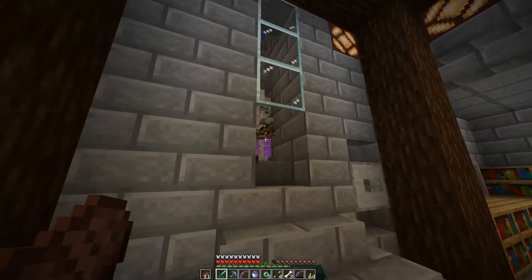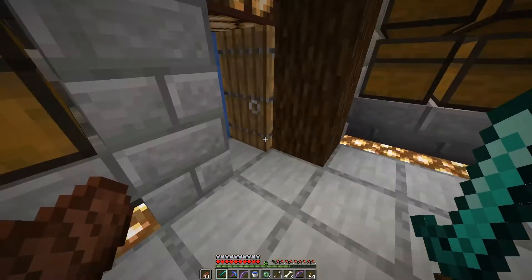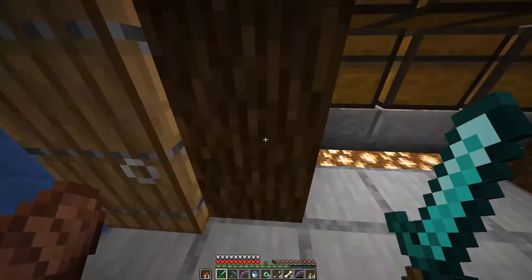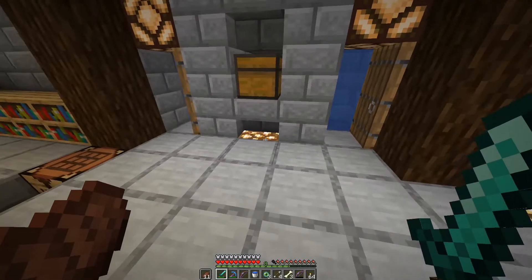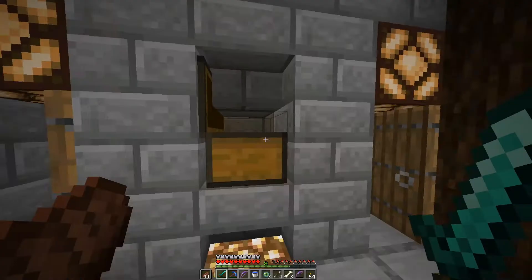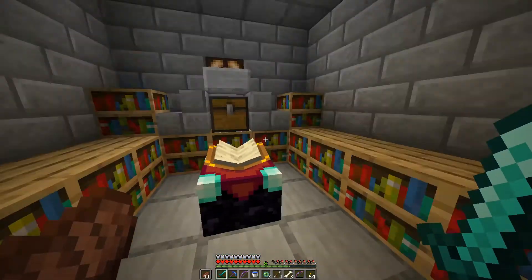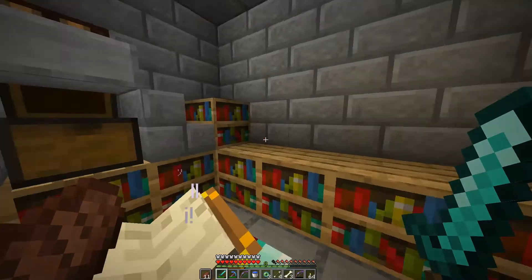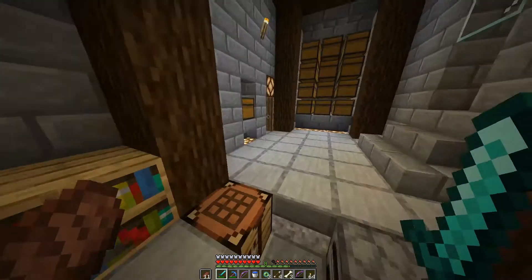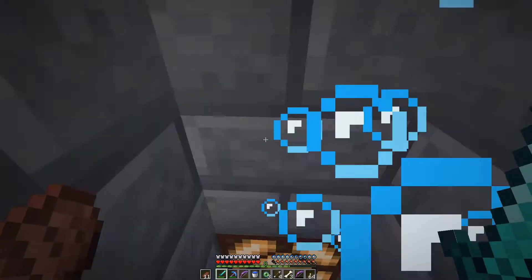I don't know if they've changed mob suffocation or how much damage they take, because sometimes they take too much and sometimes not enough. This chest here is just a trash chest — any unwanted items go in there and it drops them into lava. We have an enchanting area just over here and a chest for lapis. But that is everything on the skeleton farm, so let's go out of here.